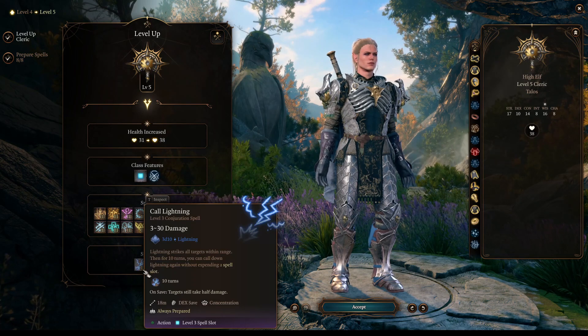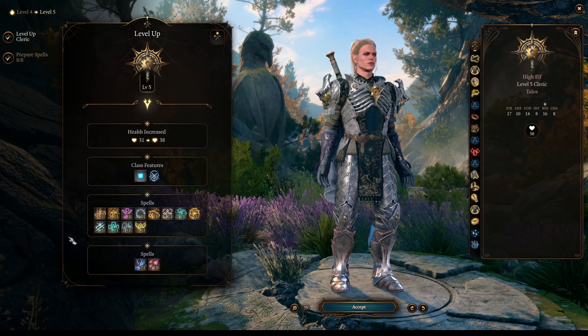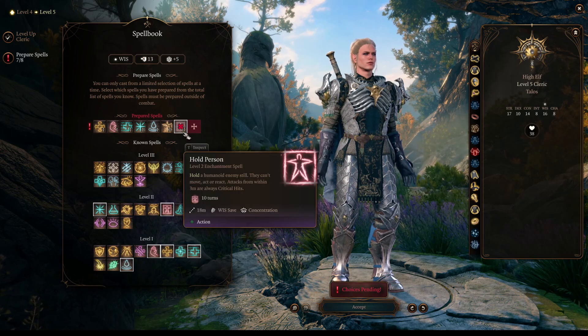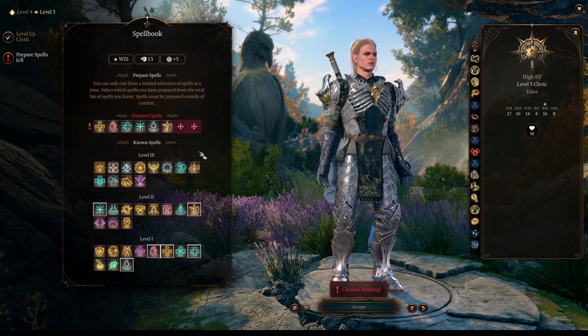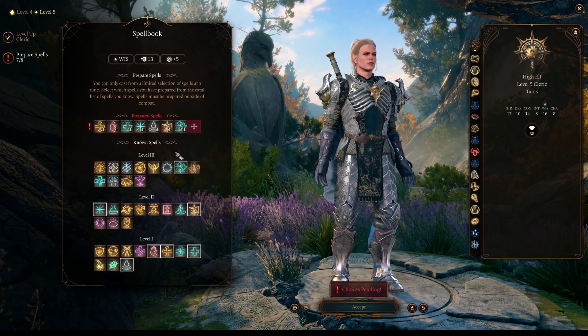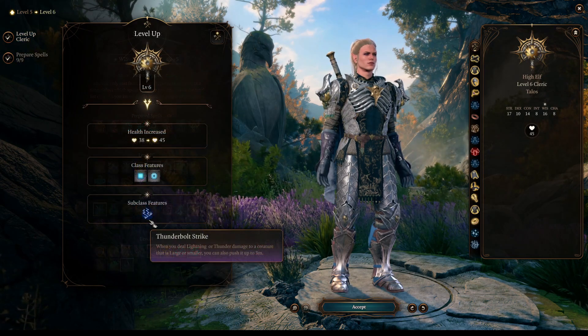At character level 5, the party begins since we get Call Lightning. This is a superb spell that we need to concentrate to cast Thunders every single turn — very powerful indeed, as long as we don't get interrupted. Mass Healing Word is super powerful as a bonus action to heal everyone in your party, as well as Spirit Guardians.